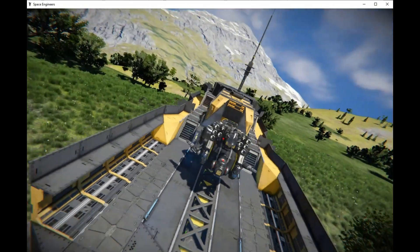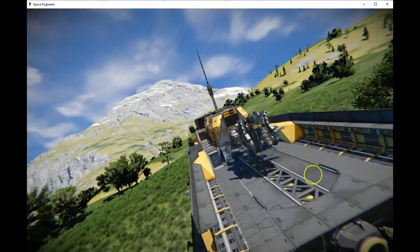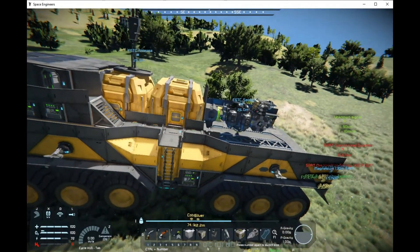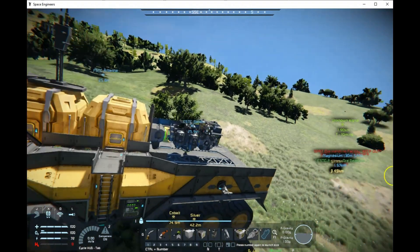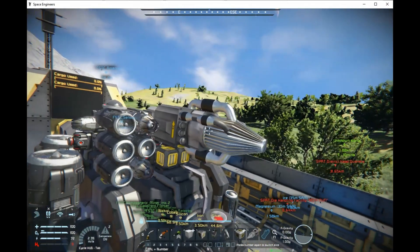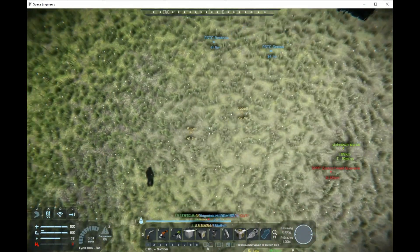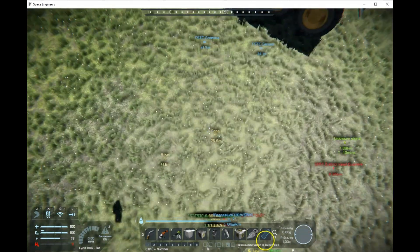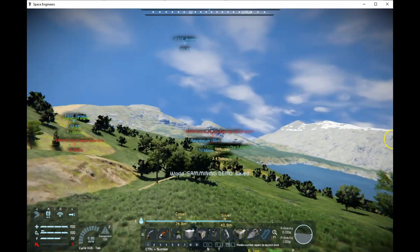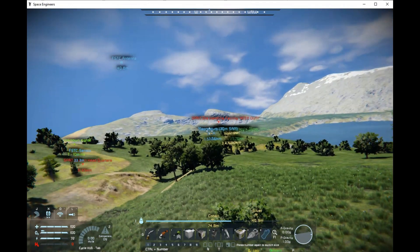The truck also has a connector on the very back, so you can use either connection point. We're going to drill some ore using SAM — notice there's no physical drill on the ship. The drill is the Nanobot Drill and Fill system, that's what we're using. We're parked on top of some ore, but today we're not drilling the cobalt and silver — we're going after magnesium and some ice found about one to one and a half kilometers away.